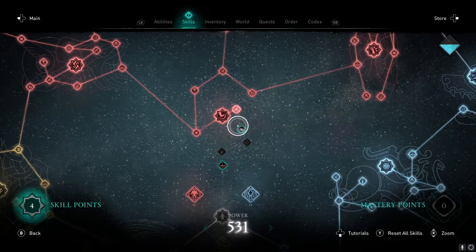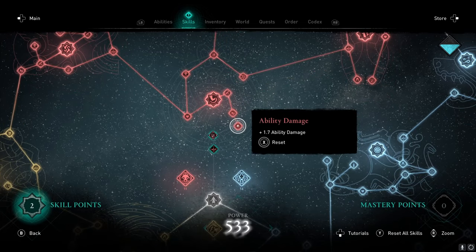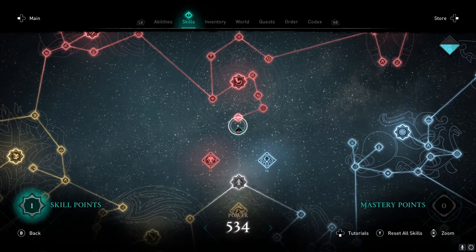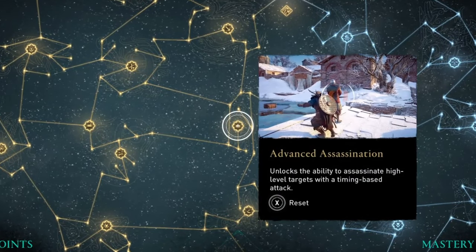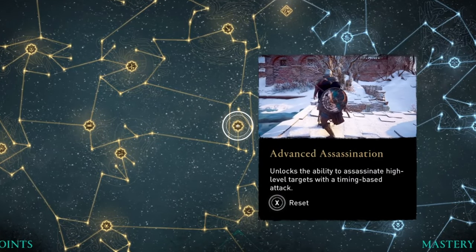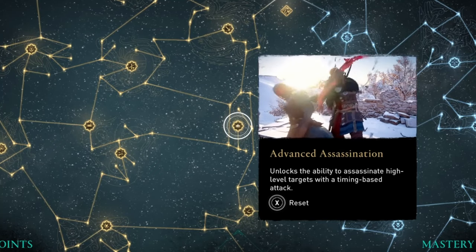Eventually you'll have so many points you'll have access to them all, but knowing this is useful when starting out. One skill I will recommend is the Advanced Assassination skill, which allows you to take out larger targets with one simple hit. You'll find this in the Raven or Stealth section — just thank me later.